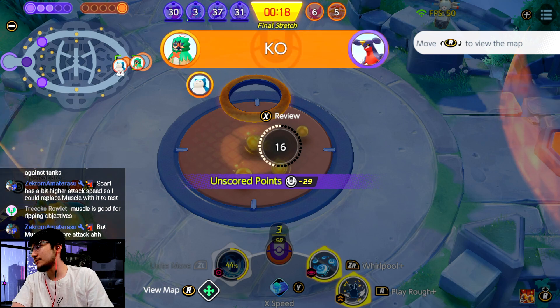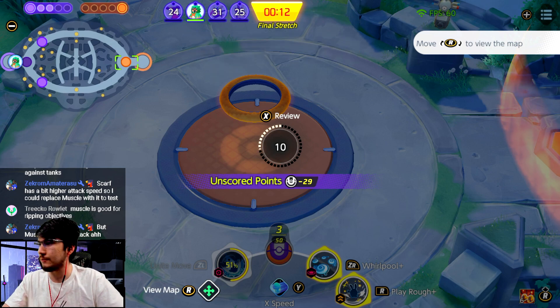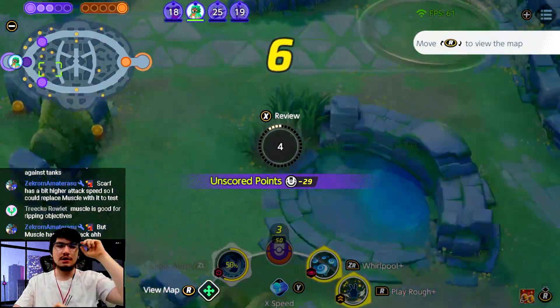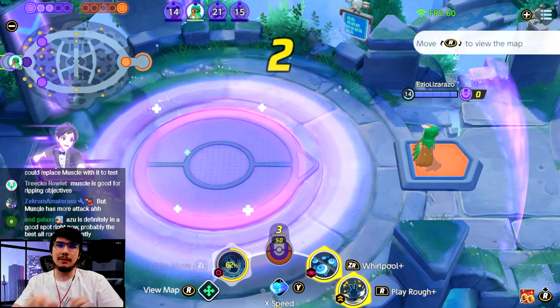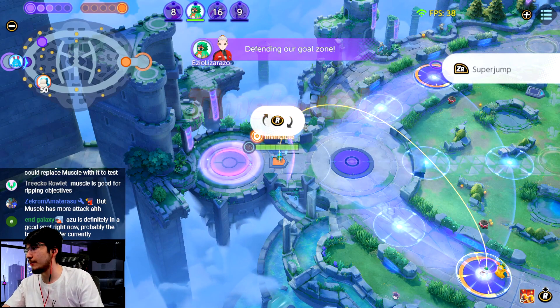Scarf has a bit high attack speed so you can replace Muscle with it, but if you want Muscle it's not for the attack — it's for the on-hit damage, that's the only thing that's valuable. The 15 attack is negligible. Late game you have 400-500 attack, 15 extra attack does nothing — what matters is the on-hit damage. That's why you go Muscle. You end up doing hundreds of damage on-hit per auto.